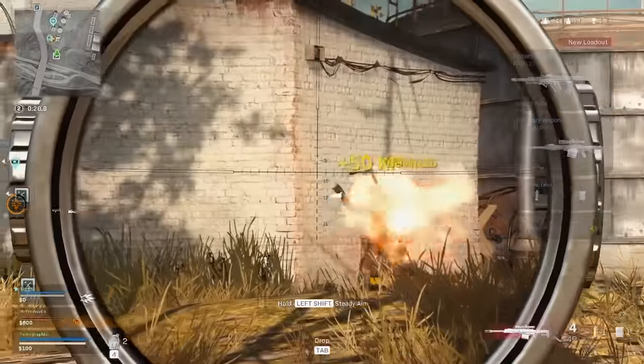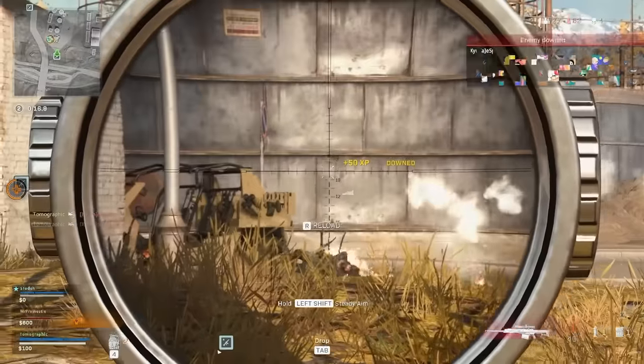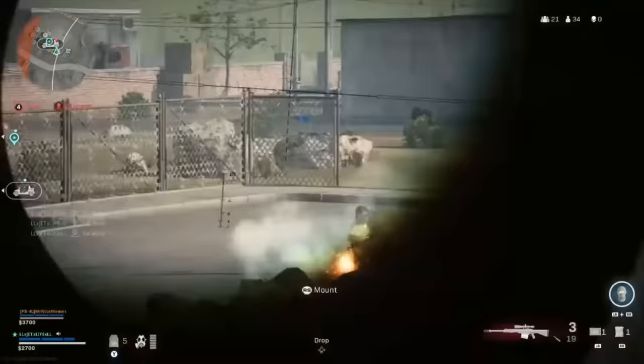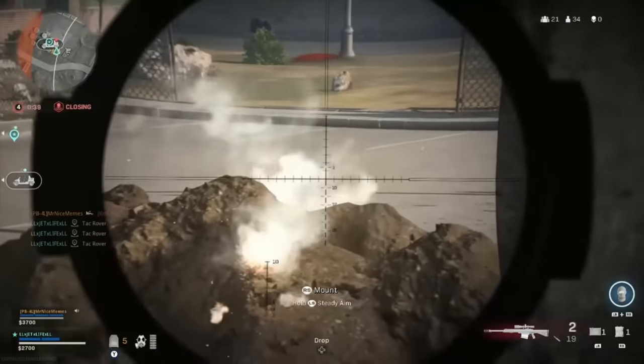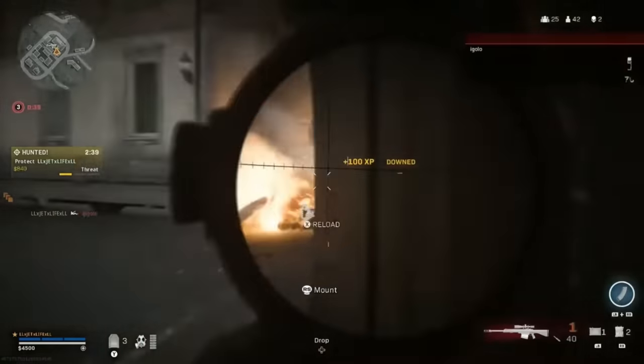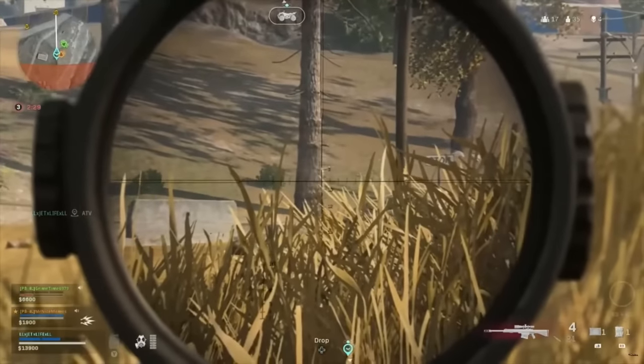Aside from being an okay sniper, what made the Rytec AMR so special was the crazy ammo types you could use. You had the thermite ammo, which similar to the crossbow would shoot incendiary-like rounds at your opponent, but they lingered way longer. You could down someone with a headshot and the thermite would kick in after the fact, leaving them with only two-thirds their health while downed — which was a really cool feature.